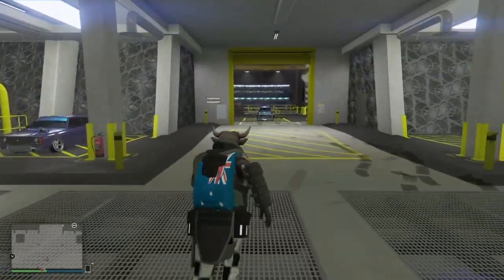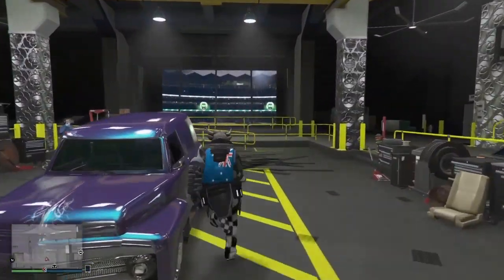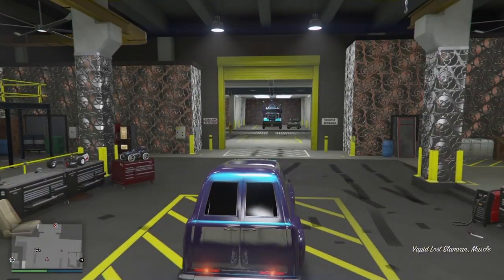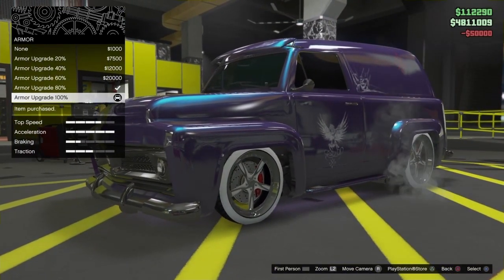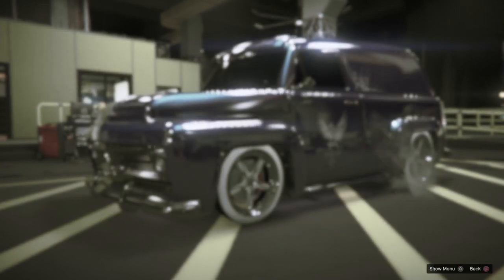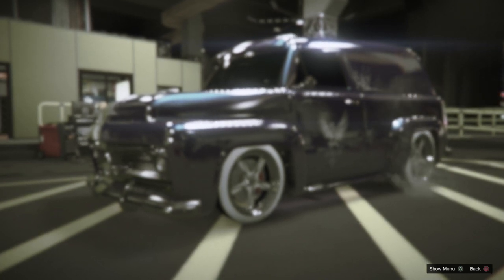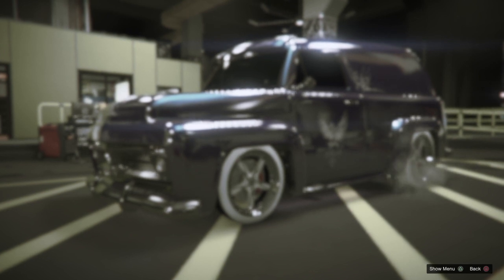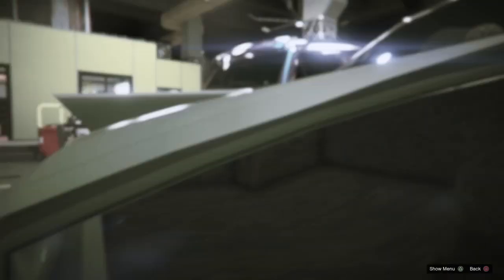After exiting the vehicle, run back to your donor vehicle and press triangle to enter it. Press right on the d-pad, go to armor, choose some armor, then press pause. With you paused, your friend will be able to drive the vehicle you just jumped out of and make his way into the mod shop — as you can see the vehicle coming in now.